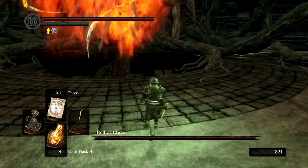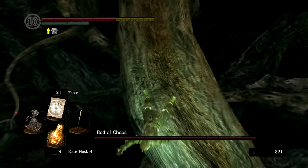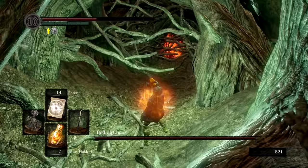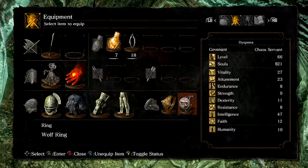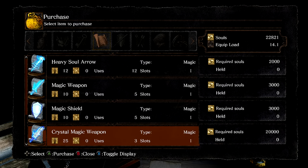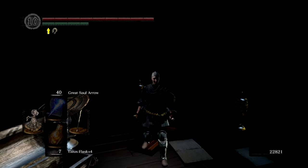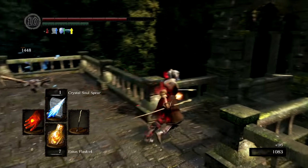Even without Crystal Sorcery and just a base catalyst, Seath's magic resistance really can't compete with Power Within super buffs. After Seath goes down, we head back to Bed of Chaos — and thankfully Force is a good substitute to slowly push our way through the branches and into the core to finish the fight. We then use the souls we've gained to get our hands on Crystal Soul Spear and Homing Crystal Soul Mass. We're starting to reach nuclear numbers on damage.